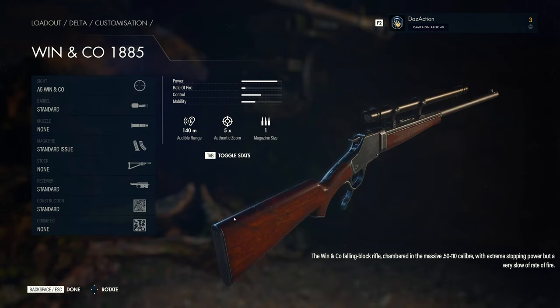Let's bring up the details and customize it. Reading on the bottom right: the Winn & Co Falling Block Rifle, chambered in the massive 50-110 caliber, with extreme stopping power but a very slow rate of fire. From the bar graph, power is about 90%, rate of fire very slow at maybe 10%, control about 40-50%, and mobility about 30-35%. The magazine size is 1, so every time you fire a bullet you need to chamber another round, which takes quite some time. The auto audible range is 140 meters, so enemies at long distance will hear you.